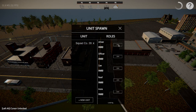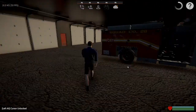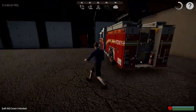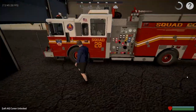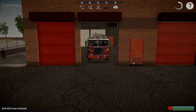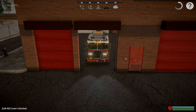Click on it and select your role. To open the bay, right-click on your mouse. To get into the vehicle you're going to press F. To turn the vehicle on you're going to press I.